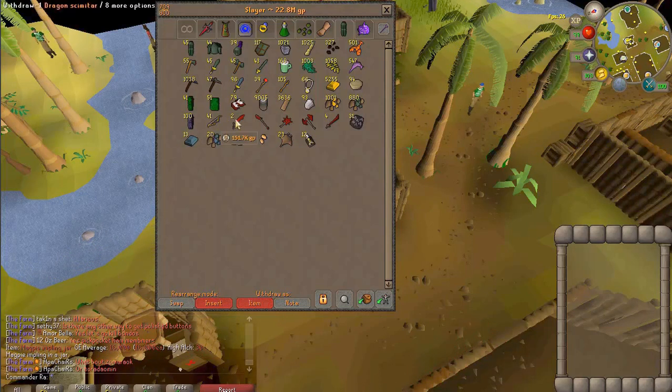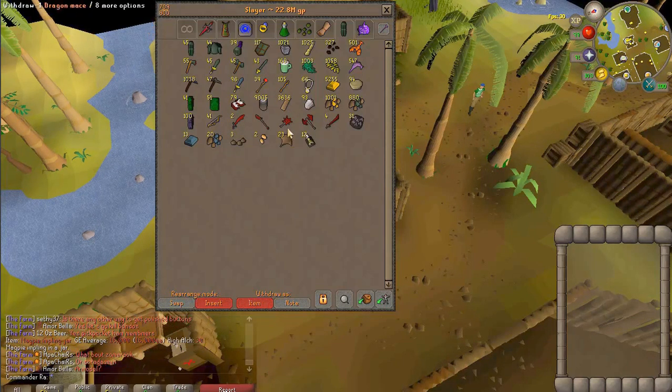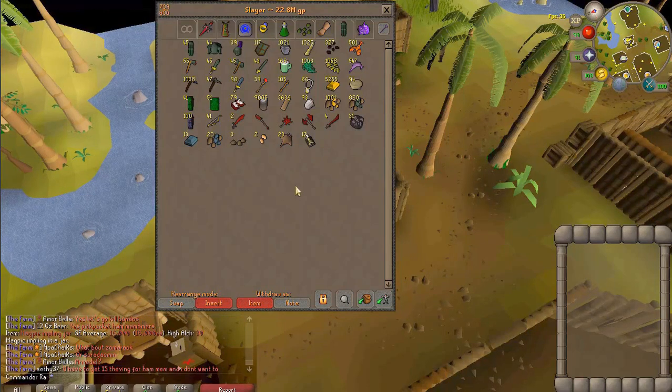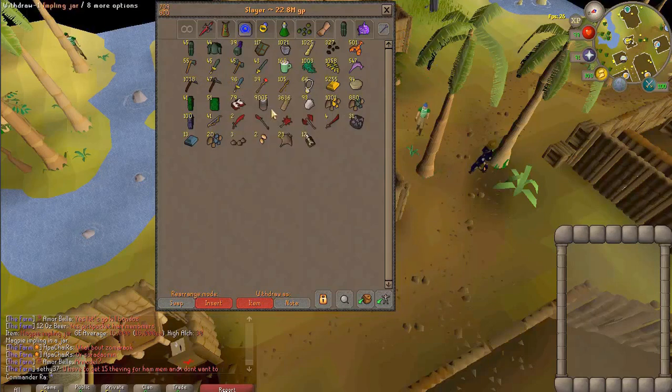Everything from the dragon scimitar to the manta rays is from the master clues I did. According to this tab, that's around 22.8 mil — I'll sell in a bit to find out the actual price. I just wanted to show off what I got. Like, 105 battle staffs — that's insane. And I got 36 O'planks!